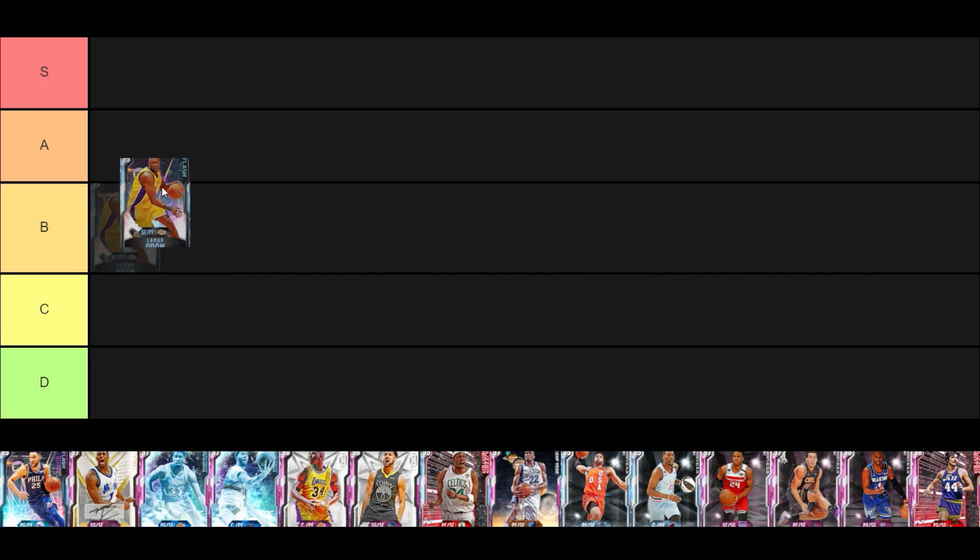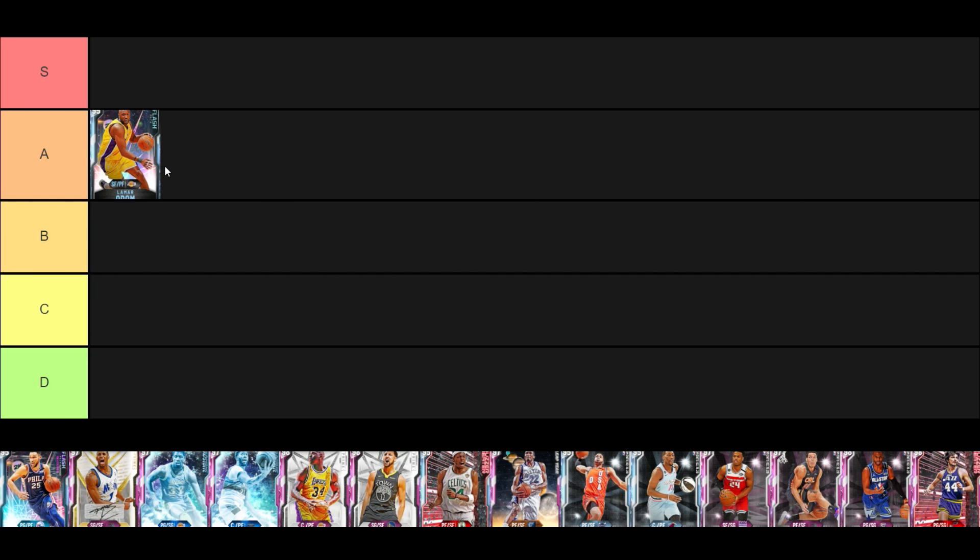Starting with Diamond Lamar Odom — he's one of those cards that lasts forever, kind of like the Diamond Danny Granger from 2K19. He's a nerf stat card that's been coming out since the All-Star break where they have a few weaker stats but everything else is OP. He has pretty much every badge he needs at least on gold. He creates so much space dribbling, has an easy release to green off the dribble, and can finish at the rim and play in the post on offense and defense.